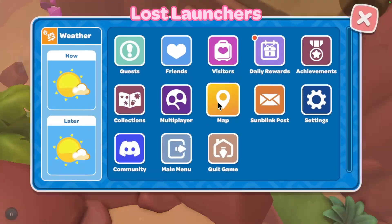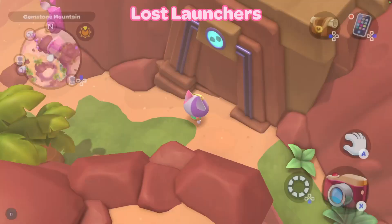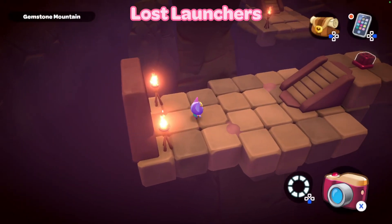Now this next one is called Lost Launchers. In this puzzle room you will find the rustic dining table. Here is where the puzzle room is on the map for you. Then we're going to go ahead and go in and do the puzzle room together. So in we go.